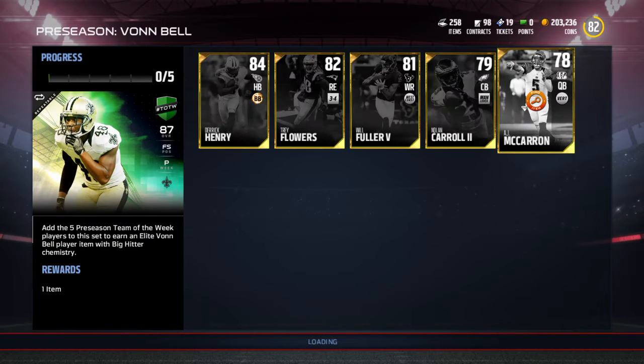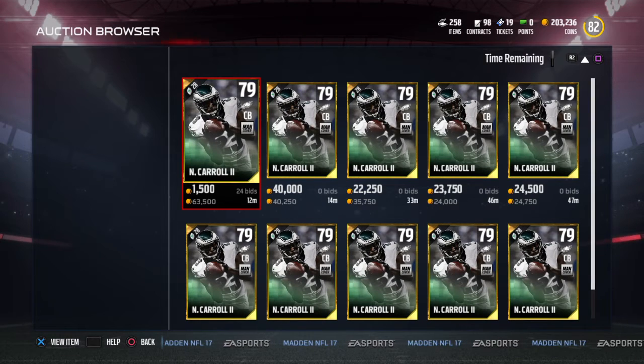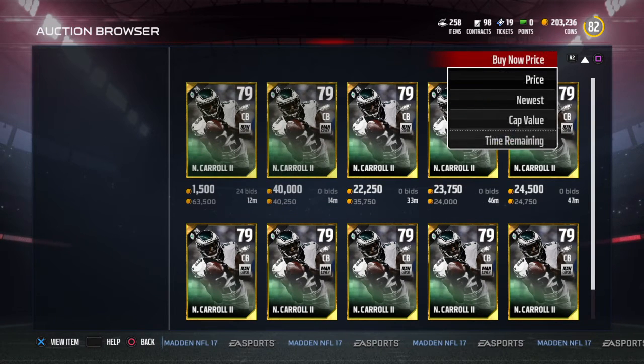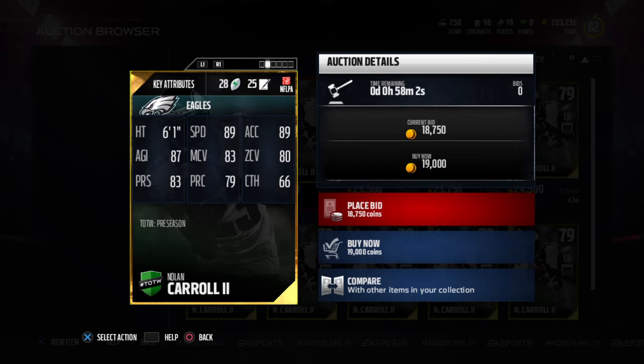Moving on to Nolan Carroll for the Eagles — 79 overall. I would have thought Ed Reynolds might have gotten a Team of the Week card for preseason since he got a pick six last game, but it is what it is. Good to see one of my Eagles get a card. Buy now price is 17,000 coins. His stats: 89 speed, 89 acceleration, 87 agility, 83 man coverage, 80 zone coverage, 83 press, 79 play wreck, and 66 catch. Catch is a bit low, but this guy is 6'1" with that 89 speed and 83 man coverage.